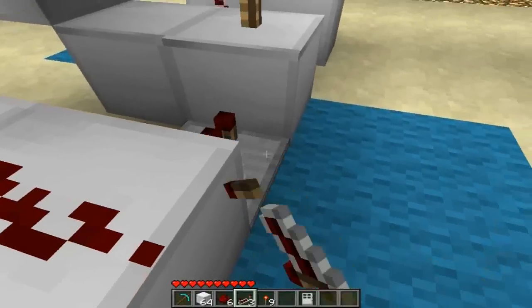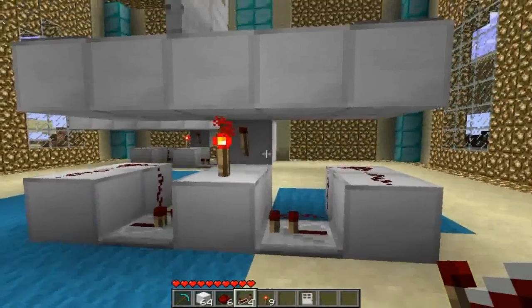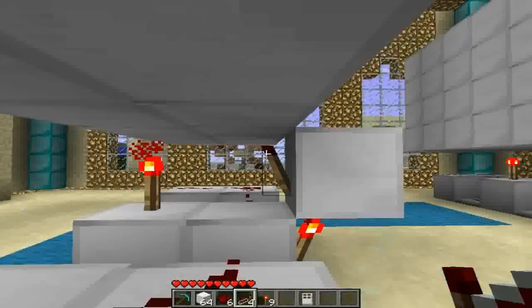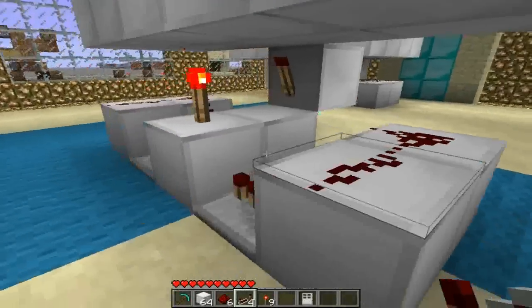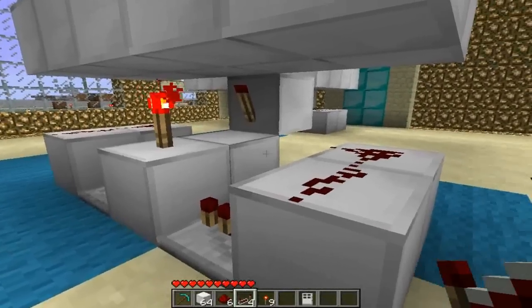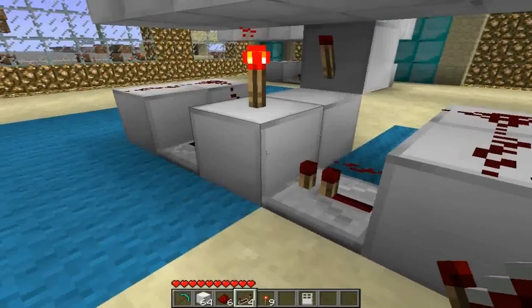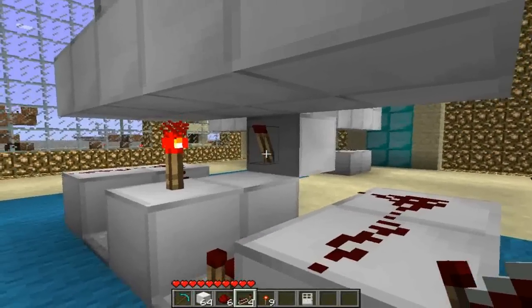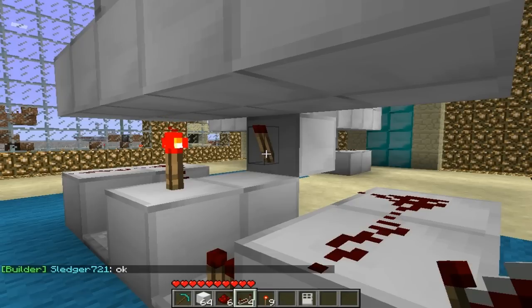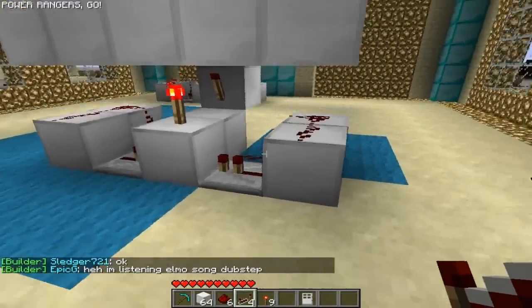Now we need to power this torch, so we place a repeater here and a repeater here. What this basically does is, because there's two torches here and only one here, when you stand on these pressure pads the doors would normally open kind of out of time. So what this repeater does is add an extra tick, so it's like both doors have two torches even though only one has one. And yeah, that's basically it — it's really simple and works from both sides.